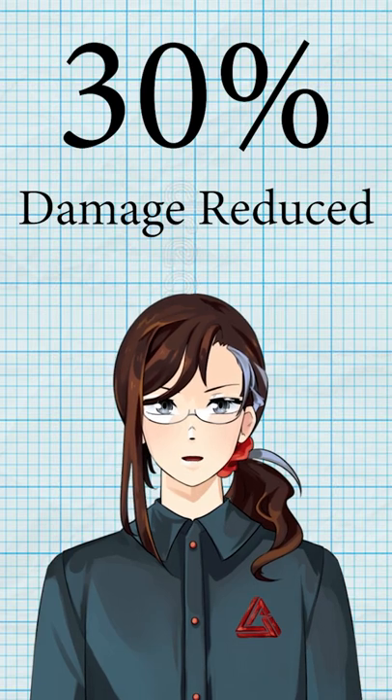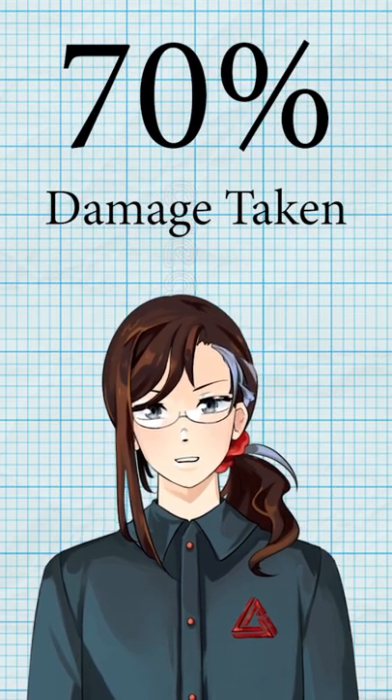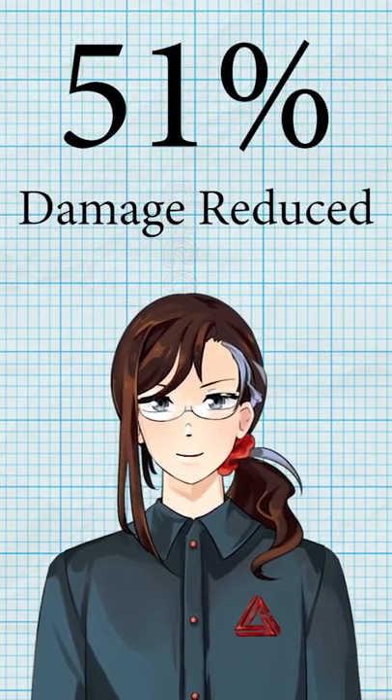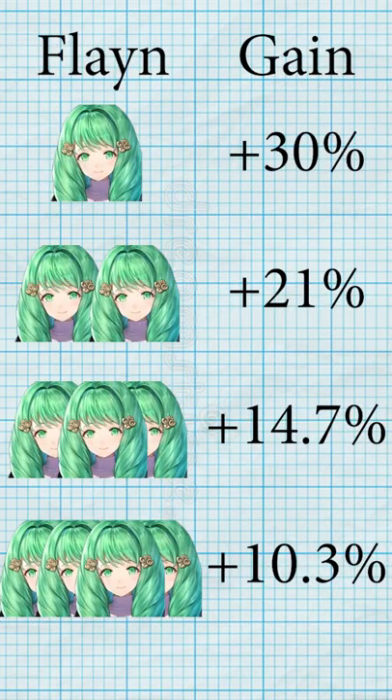For instance, if you reduce 30%, that means you're taking 70% of the damage. Multiply those, and your answer is that two flames reduced damage by 51%. Now you may notice the second flame gave us fewer percents than the first, so stacking DR is diminishing returns, right?